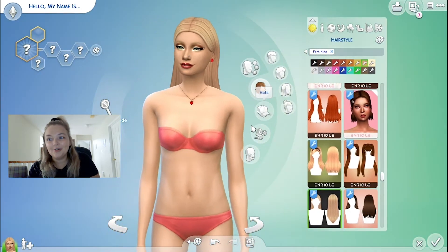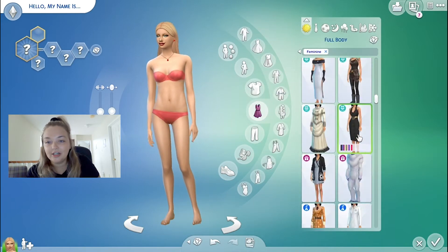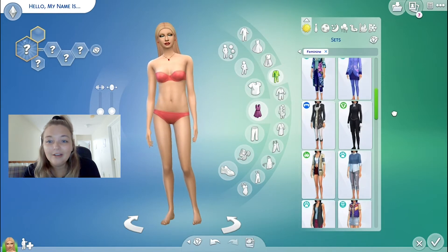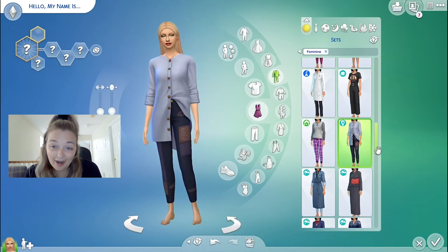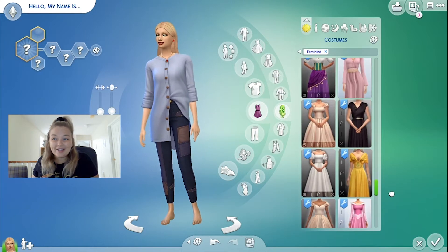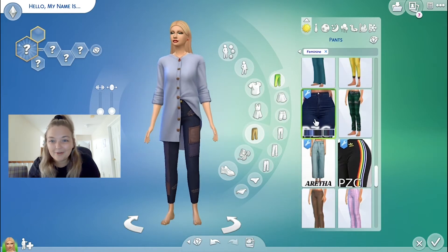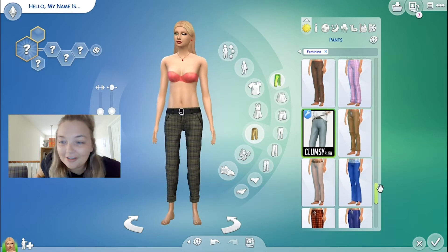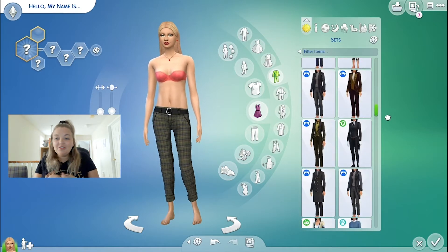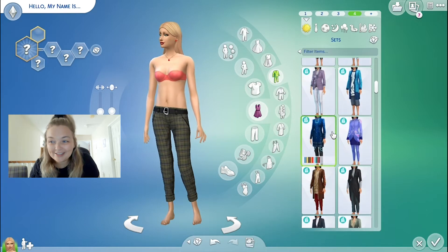Now we're going to get to clothes. Selecting clothes is the hardest part of creating a Sim — this took me hours and hours just to find the right outfits. The issue I had is I built this before the Country Living pack came out, so there weren't a lot of country living clothes available. I guess that's poor planning on my part, but I was going through outfits and I was like, this isn't farmer enough.